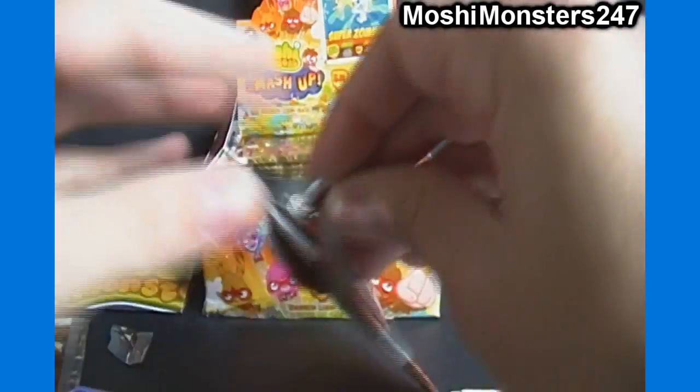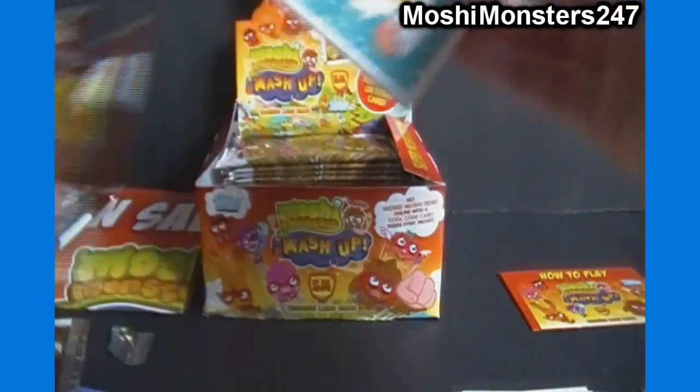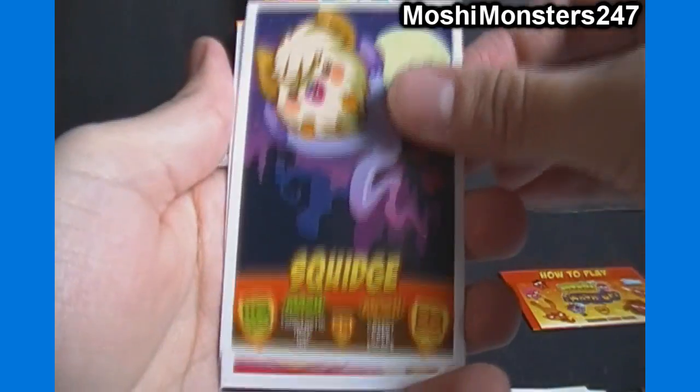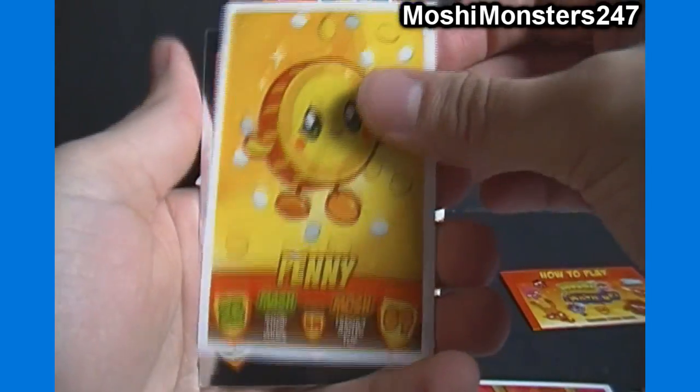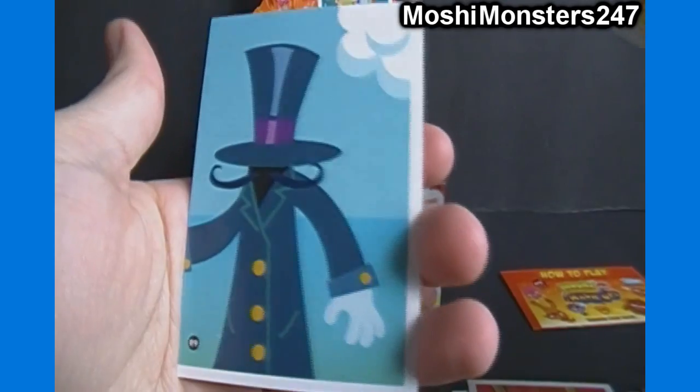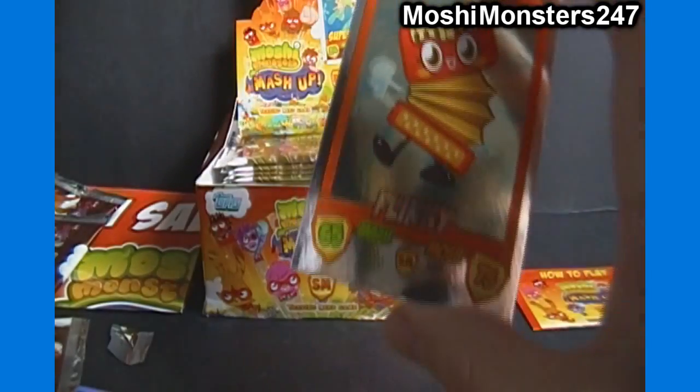I'm going to flip them once but not after every single card. We got Mr. Moshi, Squidge, Liberty, Penny, a foil Plinky, and our code card. There's Dr. Strange Glove — what's he up to now?